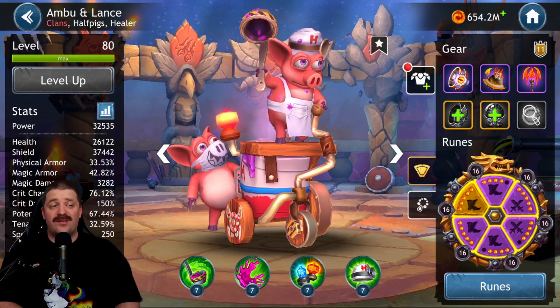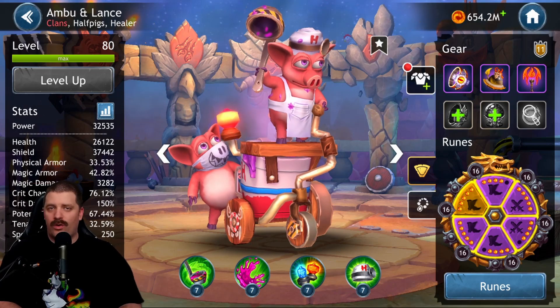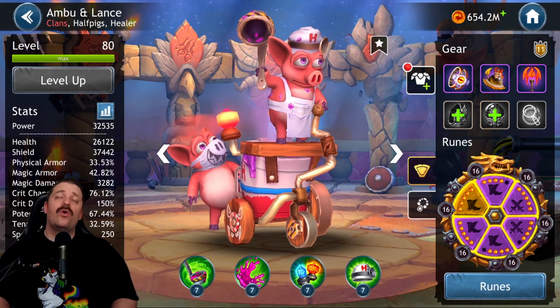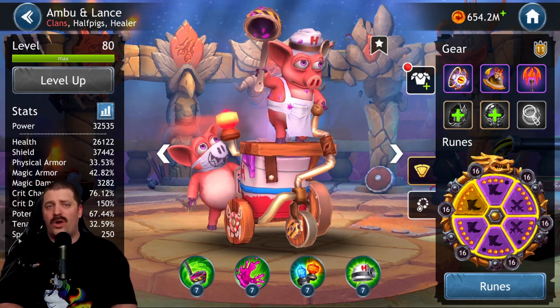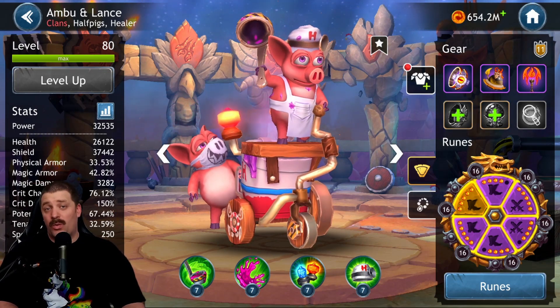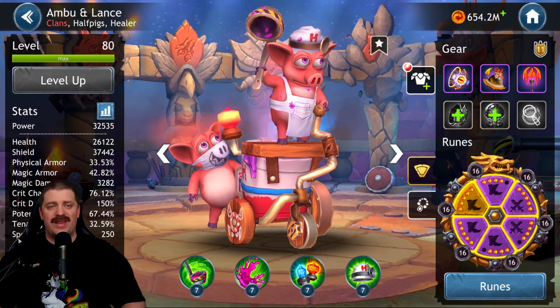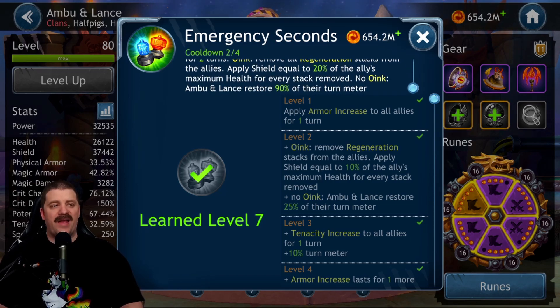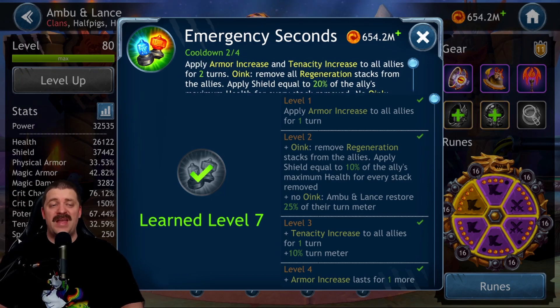I do not like the way they've been releasing the half pig and dwarf characters, releasing one character without their synergy characters keeps us from seeing the real value. Keep that in mind when you watch this spotlight - until the synergy character is out we have no idea what optimal performance looks like. The third skill, Emergency Seconds, applies armor increase and tenacity increase to all allies for two turns. With Oink it removes all regeneration stacks from allies and applies a shield equal to 20% of ally maximum health for every stack removed. Without Oink, Ambu and Lance restore 90% of their turn meter.